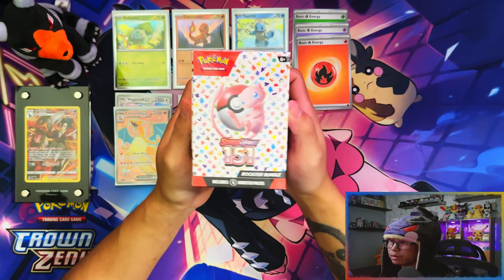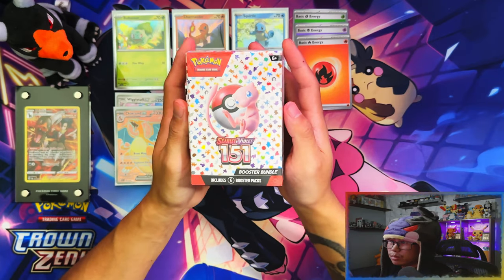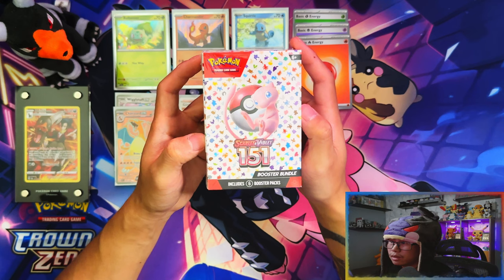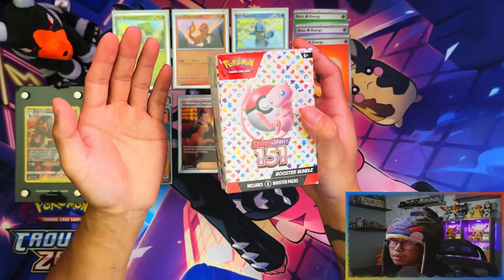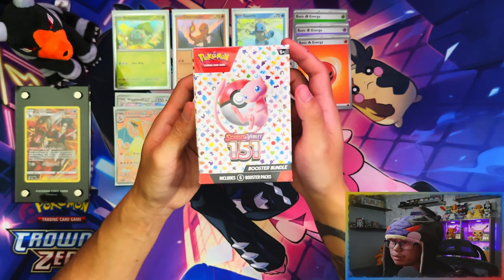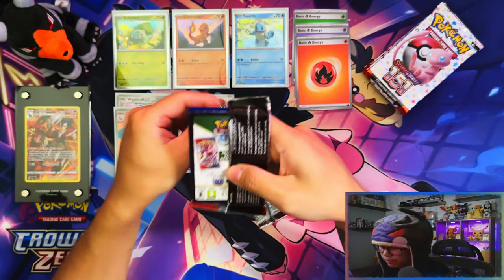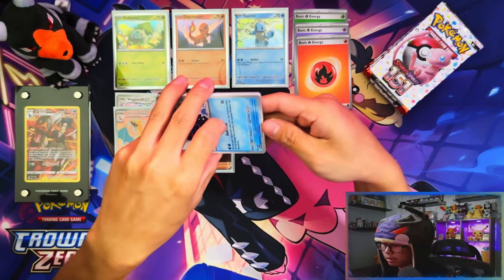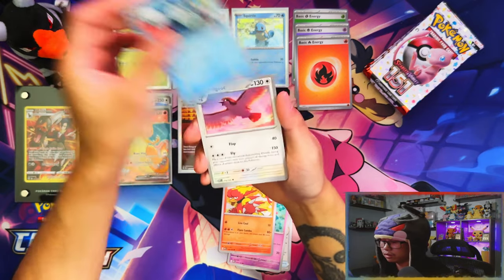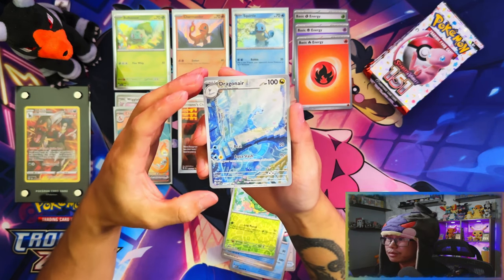Next up we have the booster bundles - this is something new. Special sets normally don't get these, so it's kind of like booster boxes. Maybe they're starting to do them for special sets to give people more packs, instead of paying more for collection boxes. You buy the collection box once for the promos and the binder once for the binder, then that's it. Six packs here we go - booster bundles! I've technically opened these already on the channel - I did a half booster box, link in the description. First pack magic so far - I'm loving every product here!